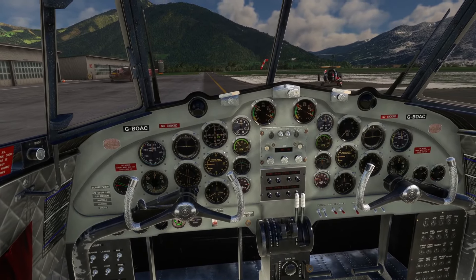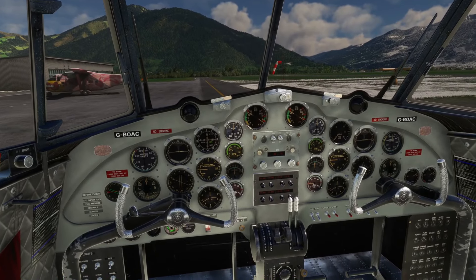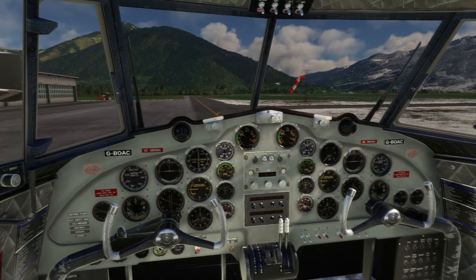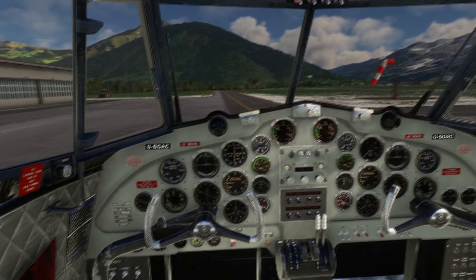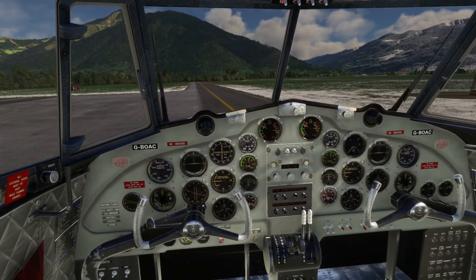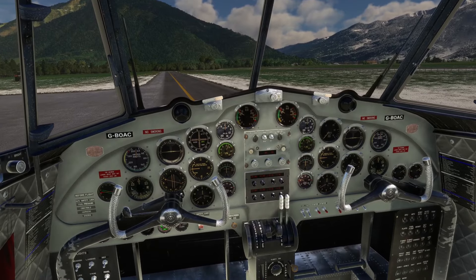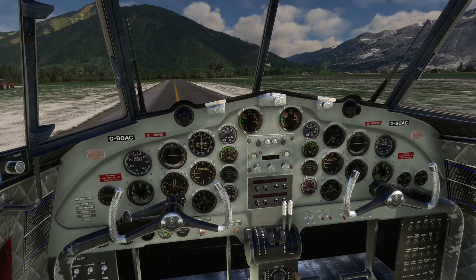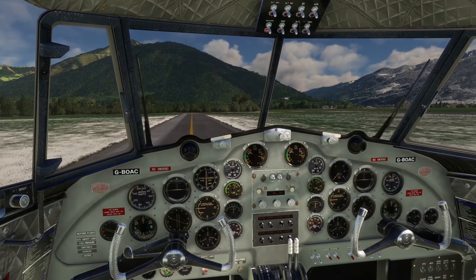Today we're heading over past Innsbruck and down to Fusen Glider Field in the south of Germany — very scenic views to test out the Dove. She is loud, absolutely loud. Whilst it doesn't have a ton of functionality beyond VORs and ADFs, that's what they would have had. Windows don't click or open. There's no manual included so it's hard to tell. I looked around the forums and didn't find descriptions of any features. The Dragon Rapide didn't have a manual either — one of those situations.